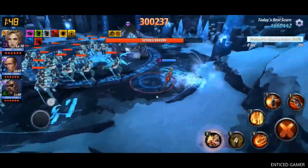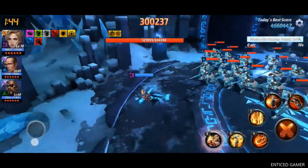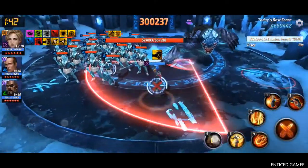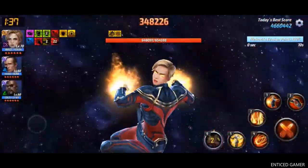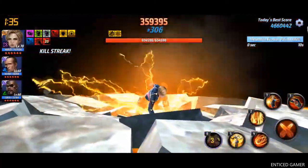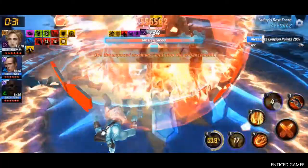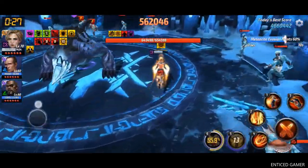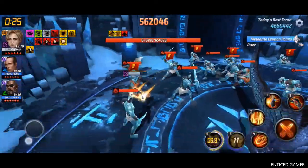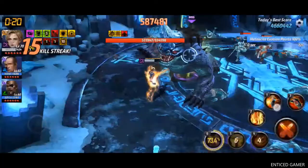I already reached my max score guys, that's why I am playing like this. Please do not play like this — you should always constantly attack the boss so that your score will be increased. Just tap the 5th skill and her 1st skill — again this boss roar is cancelled. Now we can constantly attack the enemies without having its defense buffered.